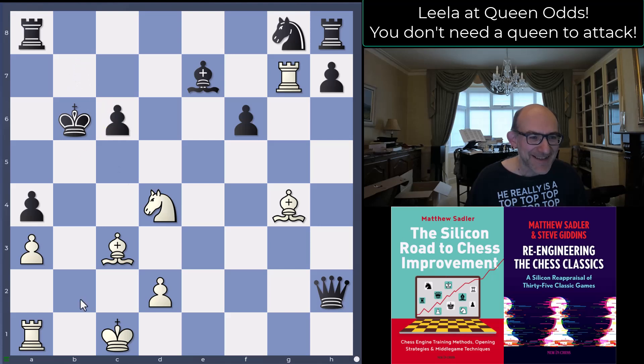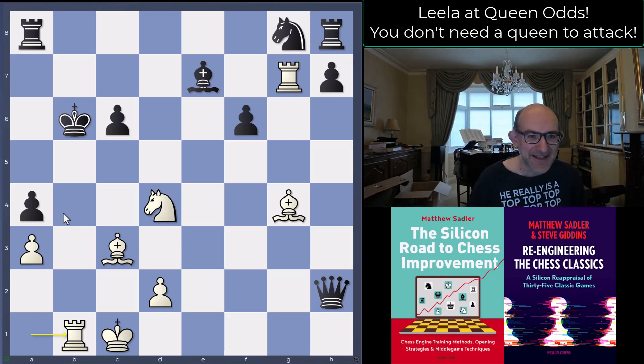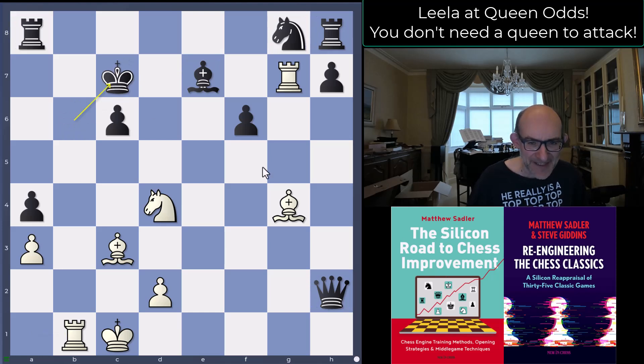B takes c6 and rook b1 check — and all of a sudden all of white's pieces are coordinating. That's five pieces: rook g7, bishops on g4 and c3, rook b1, and knight d4. This is feeling quite scary because black's pieces are just not coordinating at all — simply the fact that black's got a lot of material. Black actually had two decent moves: king c7 was the best according to the engines, there'll be stuff like knight e6 or whatever.